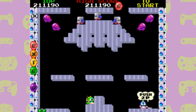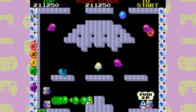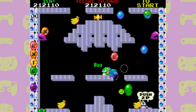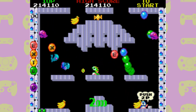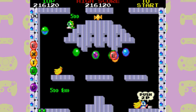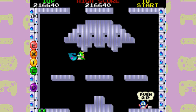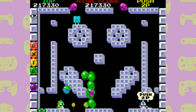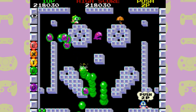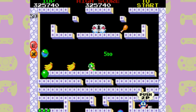Bubble Bobble is a single-screen platformer, meaning the camera doesn't scroll at all and each level consists of one self-contained screen. If you jump into a pit you'll fall from the top of the screen rather than simply dying, which adds an element of tactics — do you approach enemies from below or fall from the top? Enemies can also use this tactic, so you have to be watching every part of the screen at once. The main gimmick is that rather than shooting enemies outright, you trap them in a bubble, which you can then pop using your horns, your spiky back, by jumping on them, or use as a makeshift platform to bounce on.